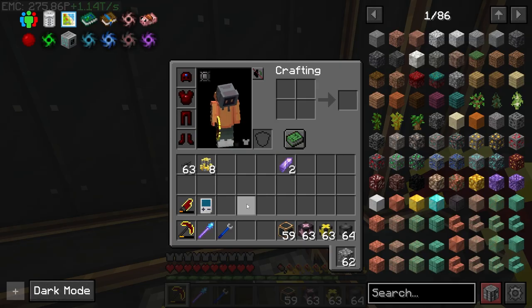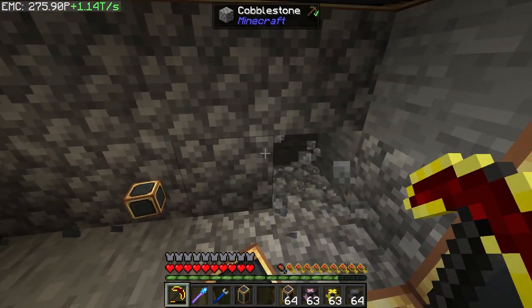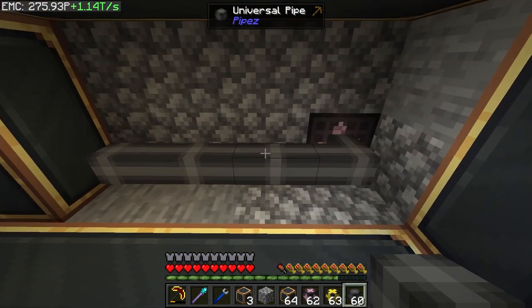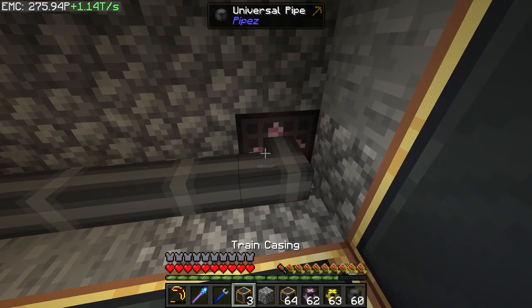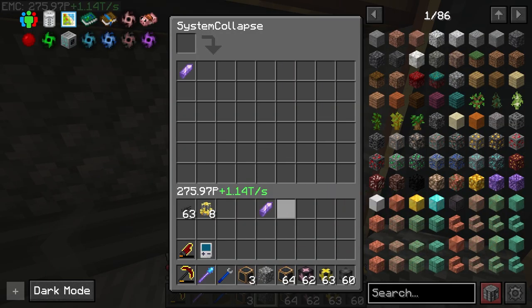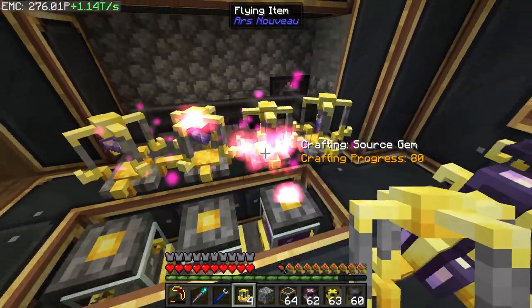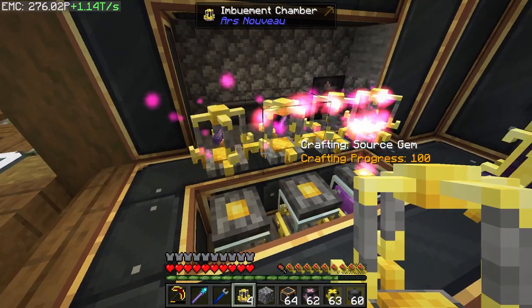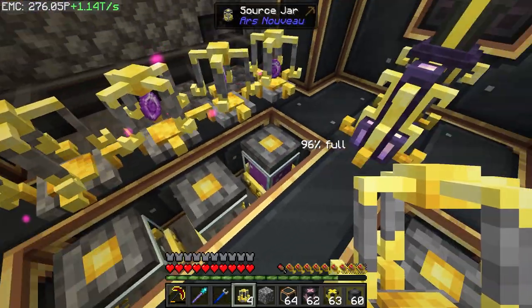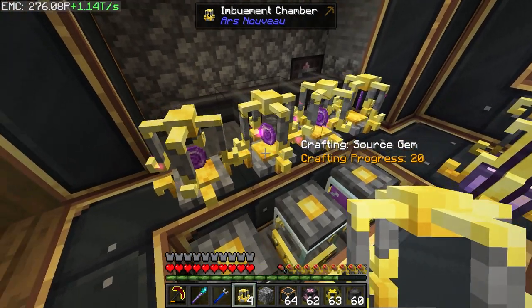Next we need to set up the imbuements — we need amethyst into them. Let's dig this out, use the cable, and come back with train casings later. We'll grab the imbuements and pop them right here. They should all start getting the stuff — you can see the particle effects, which means they're getting sped up by the source.